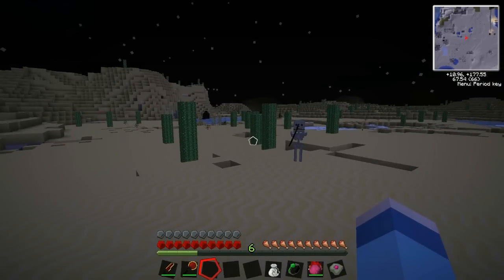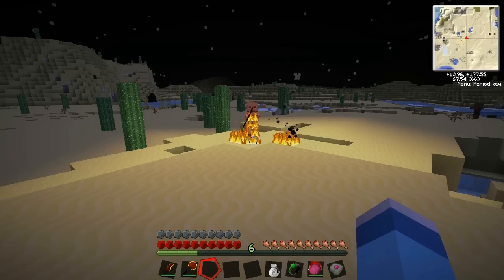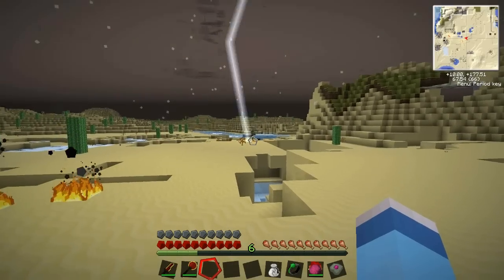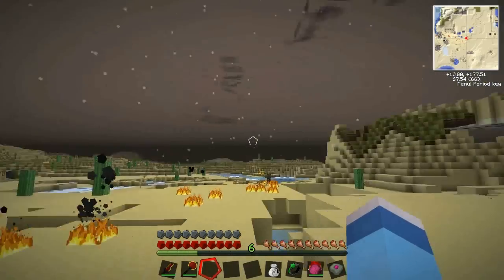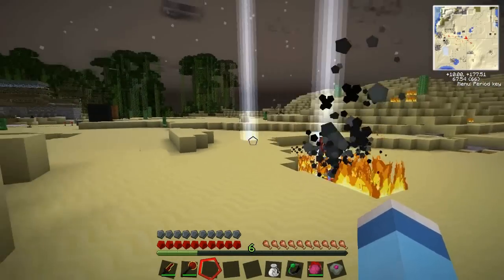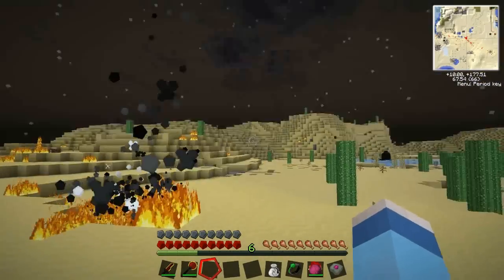Another really cool thing — part of the offensive set — is you can call down bolts of lightning on all of your enemies by pushing R. Check it out — yeah, death! This is insane. It even supercharges creepers!